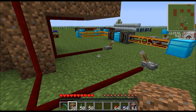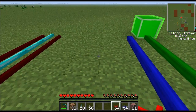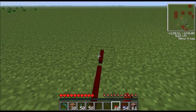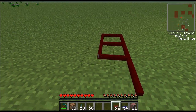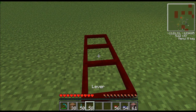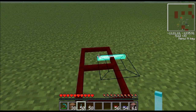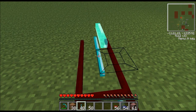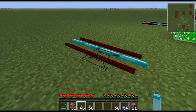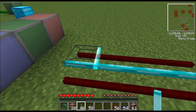One thing to note about red alloy wire: you can't put it side by side, because it connects to itself. So that's not good. What if we wanted to run two of these in parallel? We can do that with cover strips. I have a tutorial on micro blocks — check that out if you want to know how to make these. That's how you keep two wires from touching, and it's very useful.